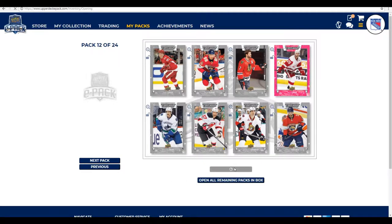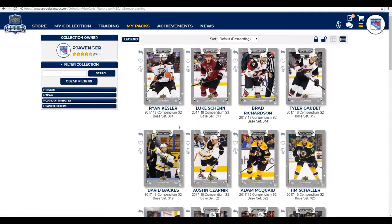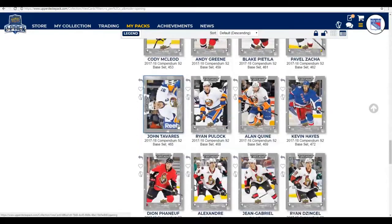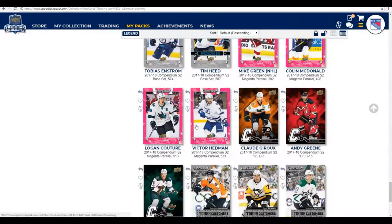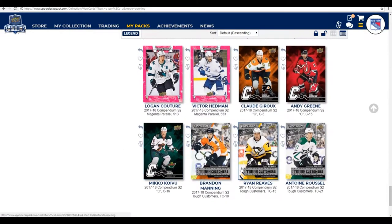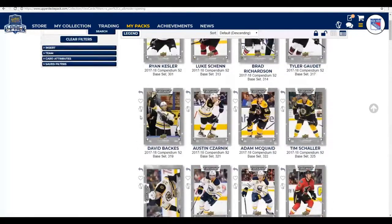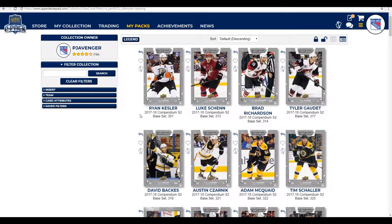So we managed to pick up some really nice cards. Let's look at all new items — Brad Richardson, Luke Shen, David Backus, Tim Shawler — I don't think we actually got any duplicates. We got a couple of magenta parallels, three captain cards, and three tough customer cards. I might trade some away to finish off the base set. That is the first half of my box pack opening for the 17-18 Compendium Series 2 set. Thank you very much for watching — please like, subscribe, share, and watch some of my other videos. Goodbye.